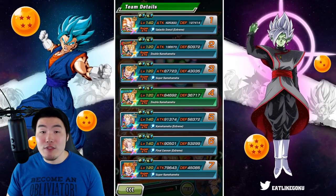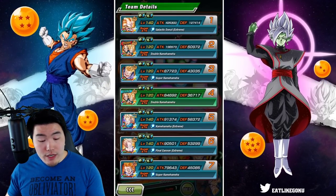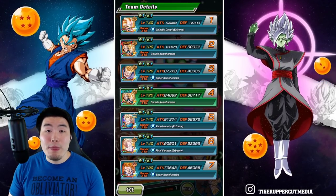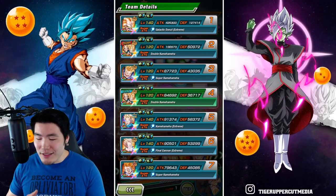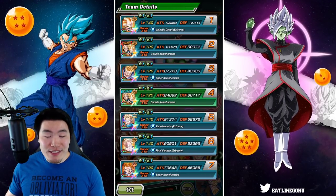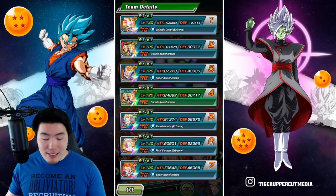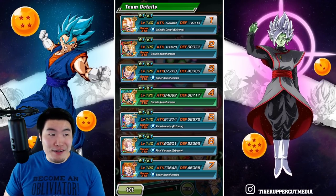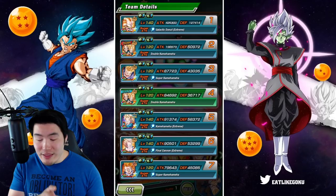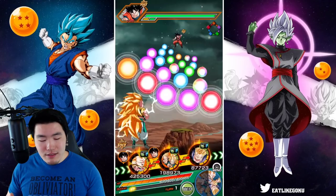We're running a Kamehameha slash Gifted Warriors team. On this first turn, he's starting with 127,414 defense, which is respectable. It's not like a crazy defense that we've seen from units that start with over 200,000. But compared to what this guy was before, which was essentially a glass cannon because he had very, very poor defense.